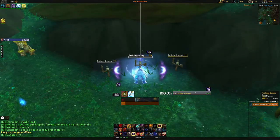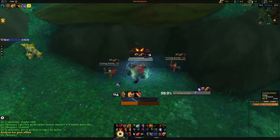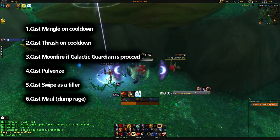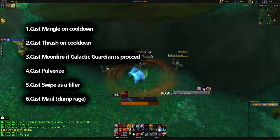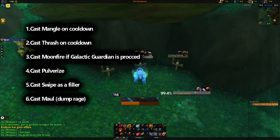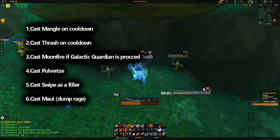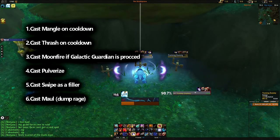The offensive rotation is fairly similar, but instead of placing Moonfire as our first priority, we want to prioritize Mangle and Thrash on cooldown. Whenever the Moonfire proc is up, use it as your third priority. Maintain Pulverize uptime, then cast Swipe as a filler. Whenever you need to dump Rage to avoid capping, cast Maul.